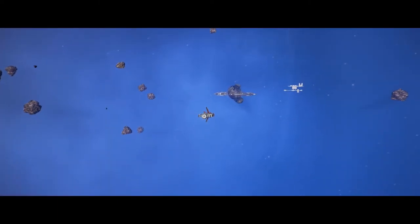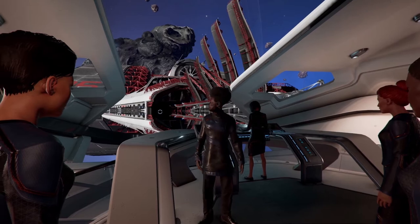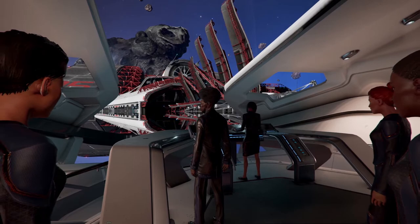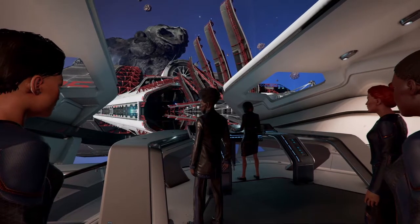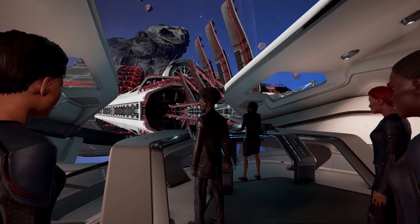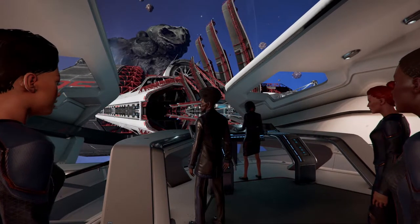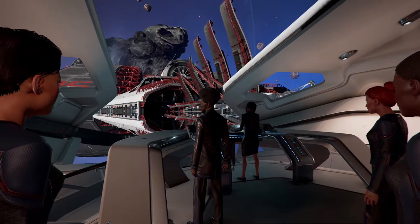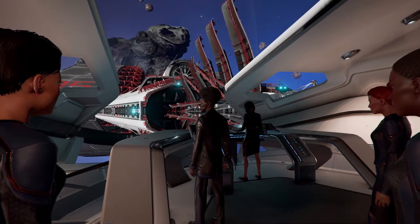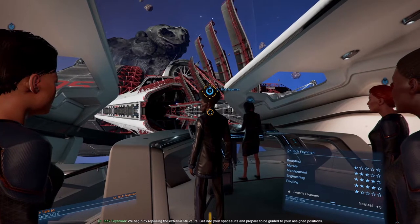Is this how we get to our station? Docking complete. Here we are - as you know this is a high security facility. Just because you have clearance to do your job, it doesn't mean you can go wandering off or touch everything. It is currently unmanned and in safe mode until we can repair the damage and ensure no further anomalies occur. We begin by repairing the external structure - get into your spacesuits and prepare to be guided to your assigned positions.